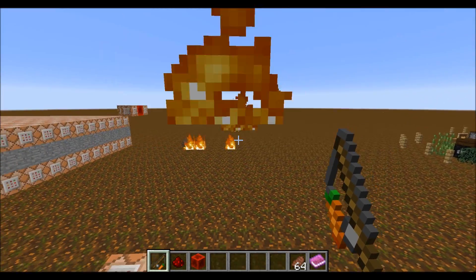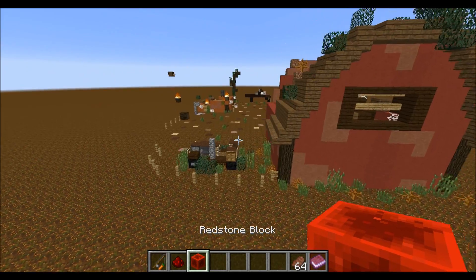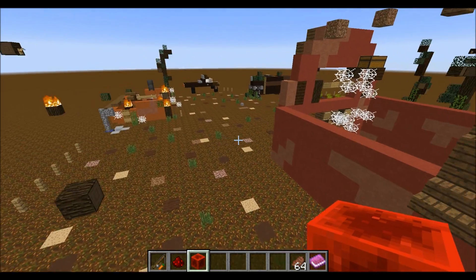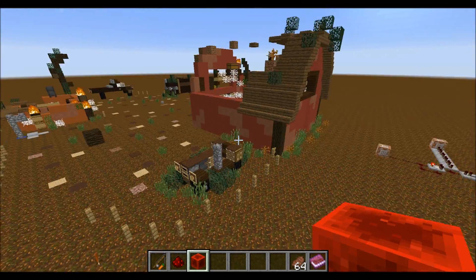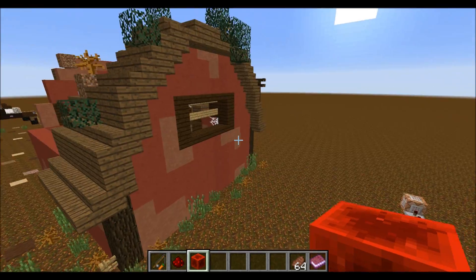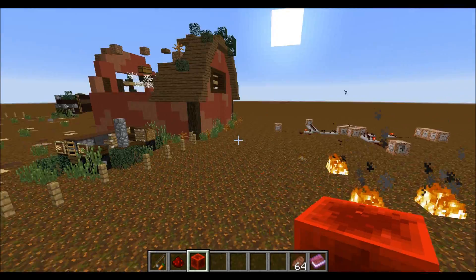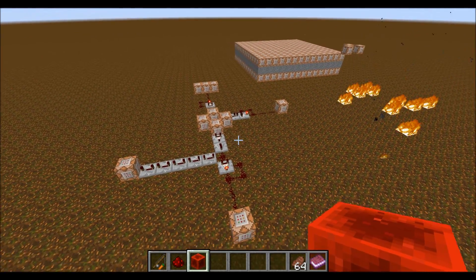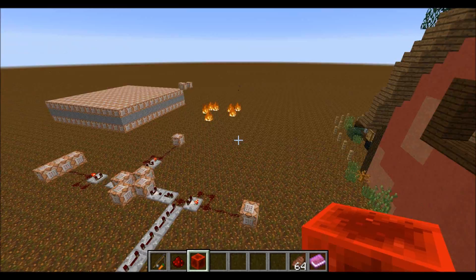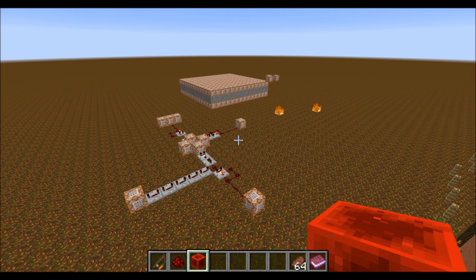One more thing: the zombies weren't as good-looking as in the shotgun video, because there's a bug in this snapshot that makes wearing player heads unavailable for mobs. But I think that's a pretty cool concept. There is of course a map download in the description, so I hope you liked it and see you in my next video!